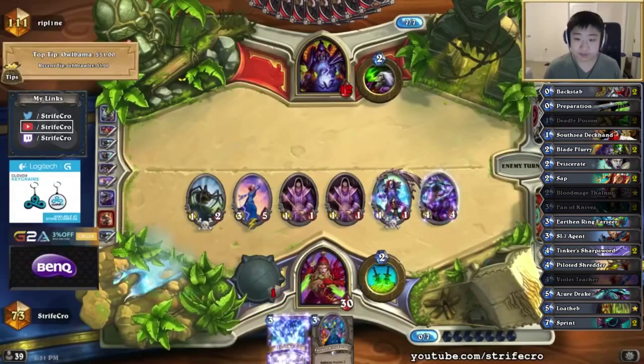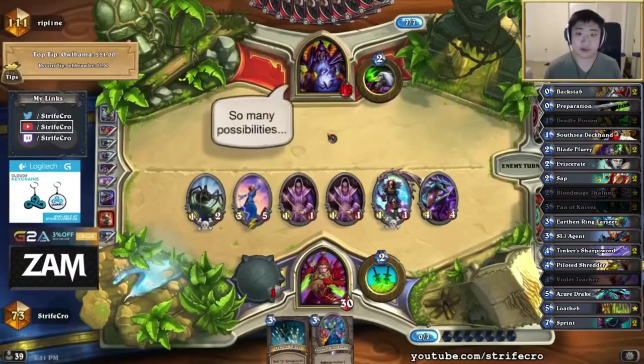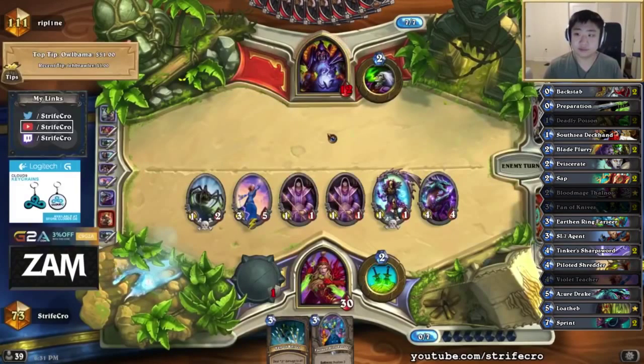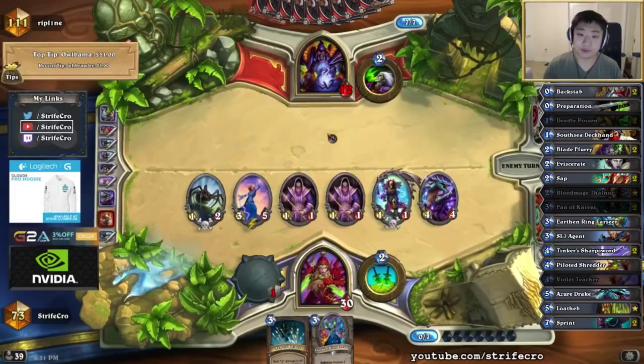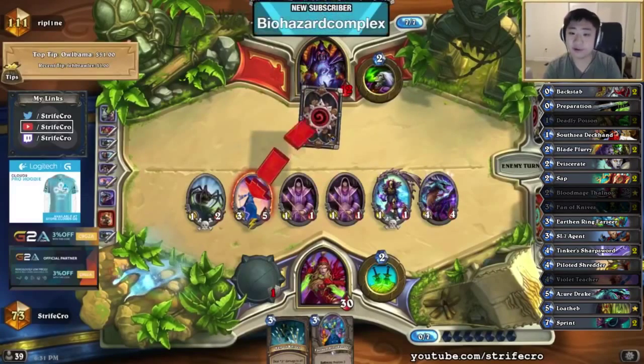I don't even need to draw Tinker's Oil or anything like that — I can just kill him with the weapon. I have lethal on board probably. Let's see: 5, 7, 10, 11, 14. He did play Emperor though. I don't have to be worried about Malygos combos — not even close. But I just have to be worried about AoE mostly. So like Shadowflame is easy for him now. Or Hellfire, kind of.